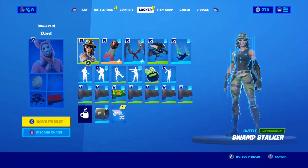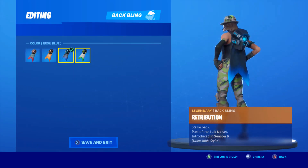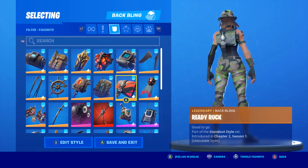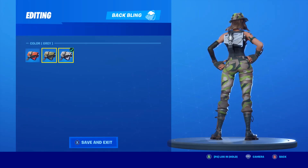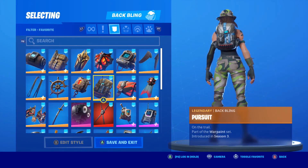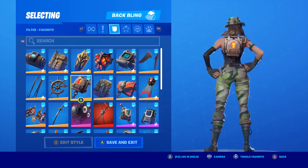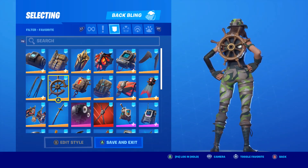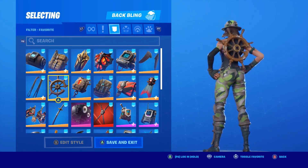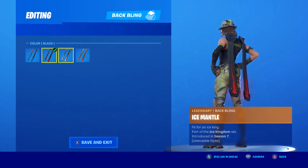We have the Retribution back bling — the Neon Blue edit style looks the best out of the red, orange, neon blue, and neon green options. The Ready Ruck Pack with the green edit style — red and gray probably wouldn't look too great, though gray might since she has a little bit of gray on her pants. Then there's the Pursuit back bling, which is for Warface if you don't have him you need to buy the Save the World pack. The Padlock back bling which I hardly ever use, but it's a very great back bling. Also the Ice Mantle — silver is the best looking one since blue, red, and gold don't look too good on her.